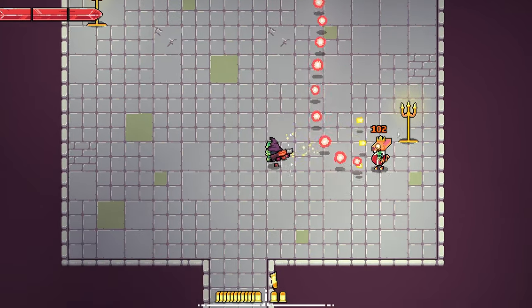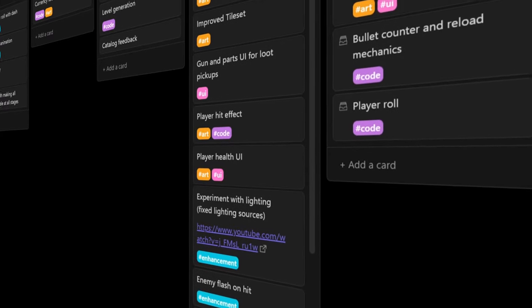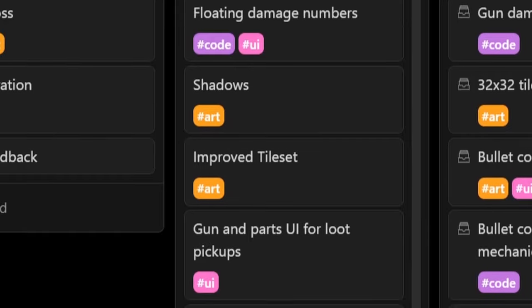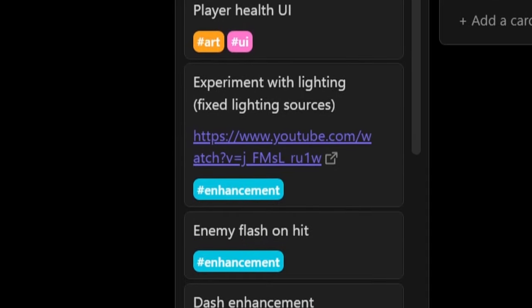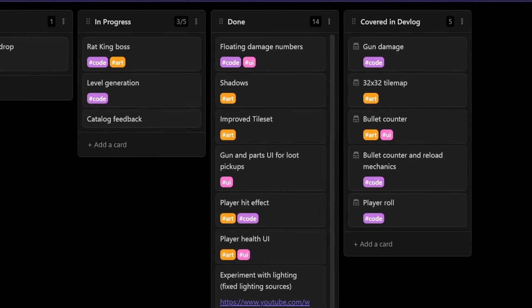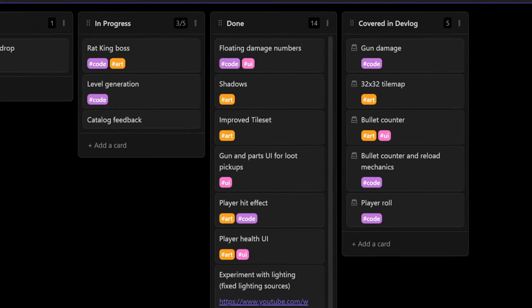I worked with your feedback this time around and organized a lot of my ideas and your ideas into a nice little board. Look at this done column — look at how big that is. So we're going to go through everything that I did. Everything in this done column is new stuff, so let's get into it.